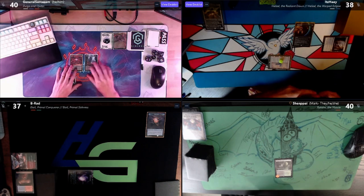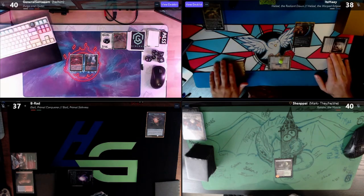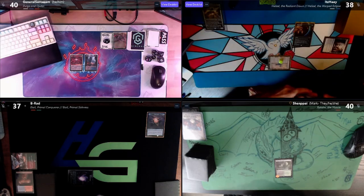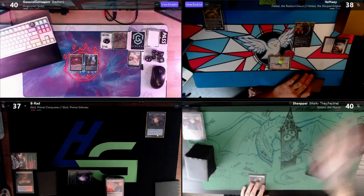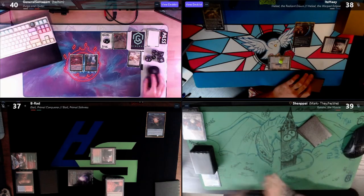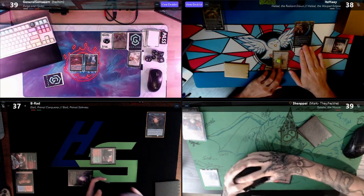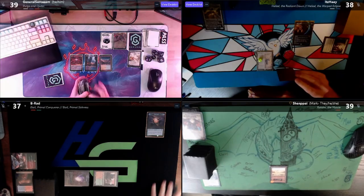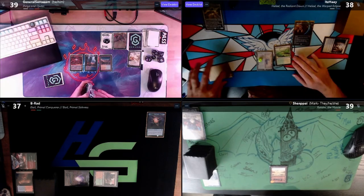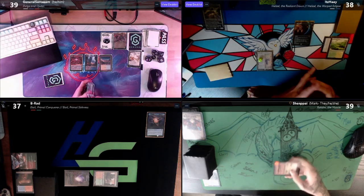Untap, upkeep, draw — the card I surveilled to the top that I was certain Ragavan was about to exile. More colorless mana — I should have paid attention. You're right, I did keep that on top. There's a Windswept Heath — I'll go ahead and fetch. No one else here is playing Opposition Agent so I'll grab a basic. I'll draw, then play a Windswept Heath, sacrifice it to find a Tundra.